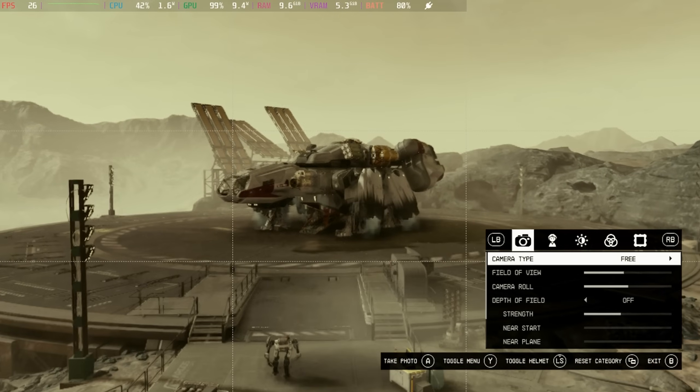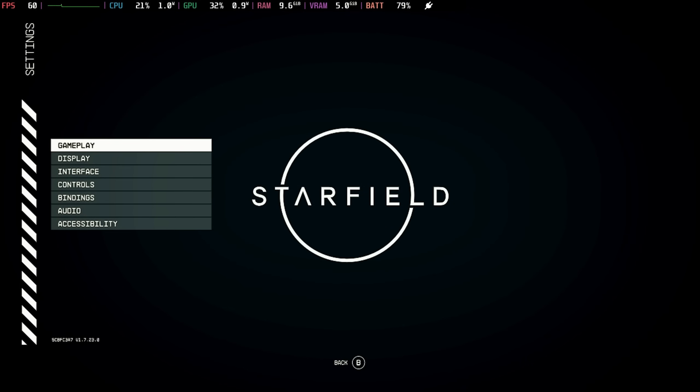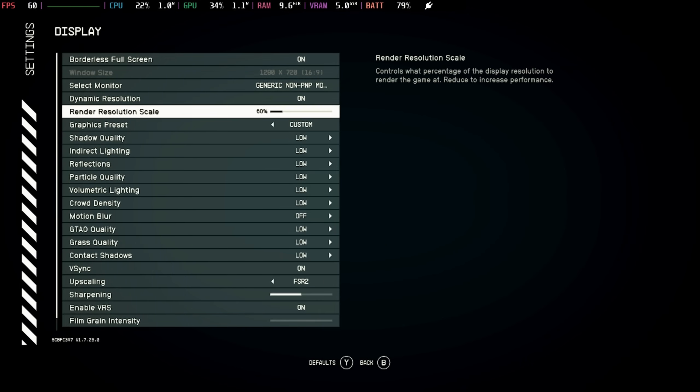You will see that this is absolutely gorgeous and the photo mode is phenomenal. Our recommended settings for this one at the moment are to go with the low preset, keep dynamic resolution on with the render scale at 80% — you'll need to manually set this as it sets to 50% by default. Keep the upscaling on FSR2, V-Sync on, and sharpening at around 50%, with VRS on and film grain completely off.